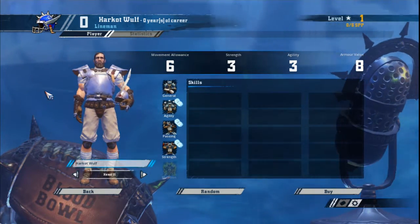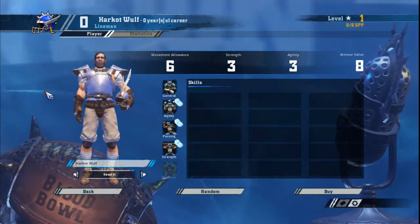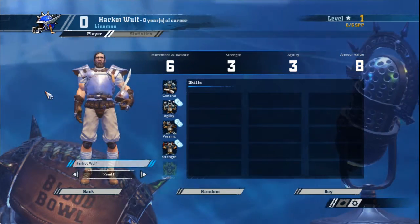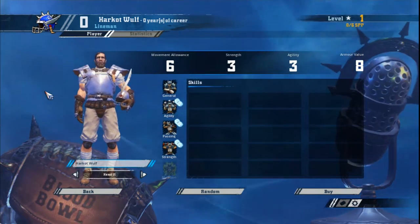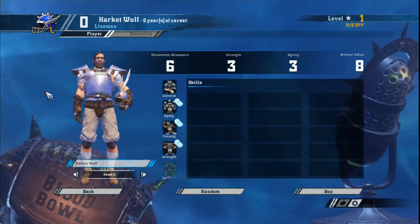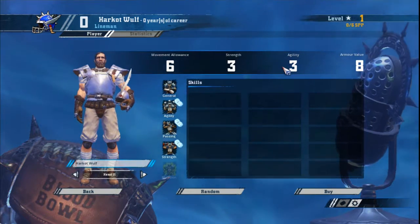During a season, human linemen don't need to rely on the random nature of casualties or MVPs to progress. With MA6 and AG3, they can easily carry the ball upfield for a touchdown or throw a successful pass. Normally you want to skill up your other players first, but if a lineman gets a casualty or an MVP, don't be afraid to try and level him up.